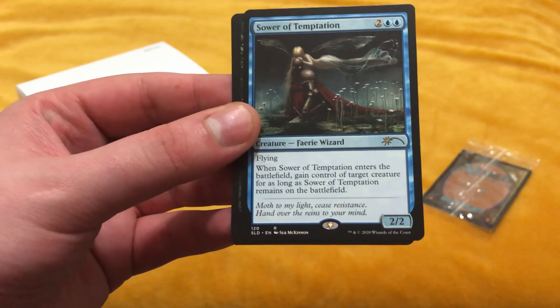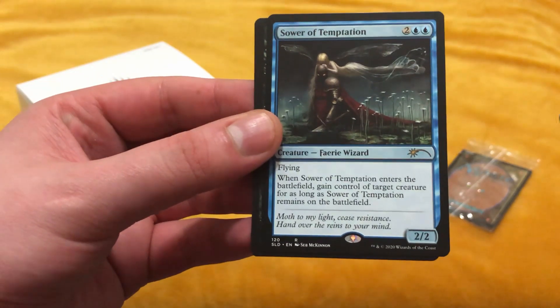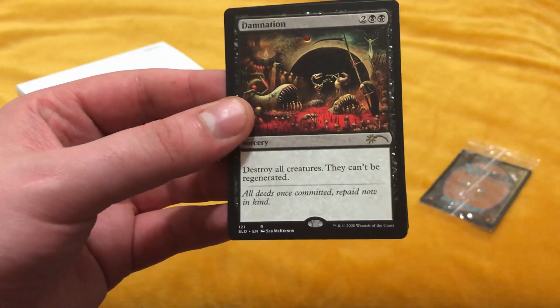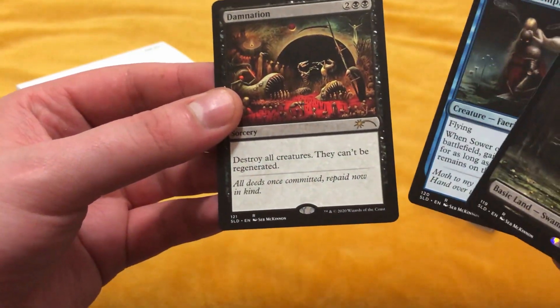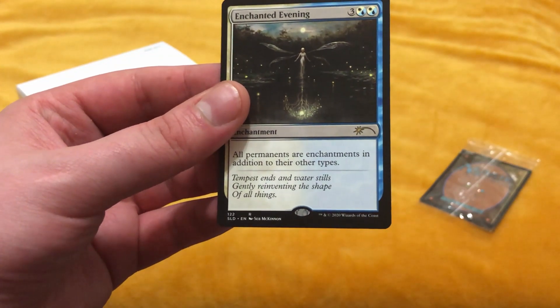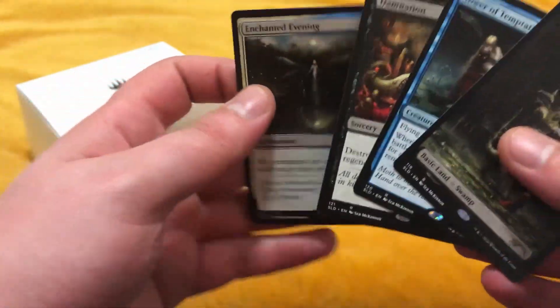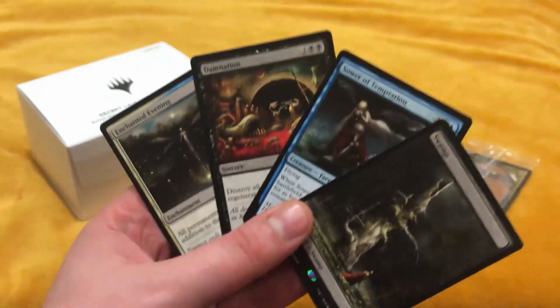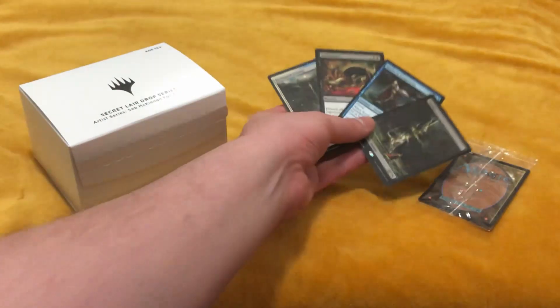Sower of Temptation — I forgot this was a card. Damnation, of course, just recently upticked to Mythic. And Enchanted Evening — all permanents are enchantment types in addition to their other types. The Damnation's really where the money's at, the Damnation and the swamp. Fire.